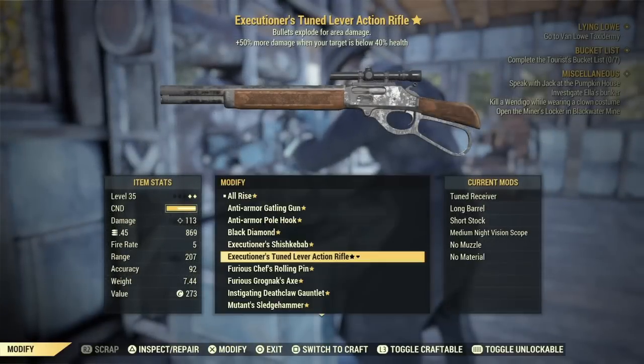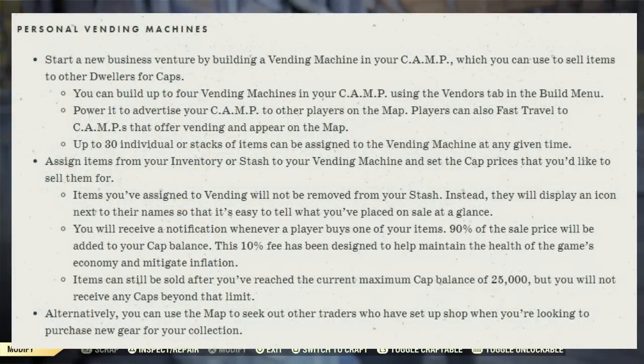Now for personal vending machines — start a new business venture by building a vending machine in your camp, which you can use to sell items to other dwellers for caps. You can build up to four vending machines in your camp using the vendors tab in the building menu. Power it to advertise your camp to other players on the map. Players can also fast travel to camps that offer vending and appear on the map.